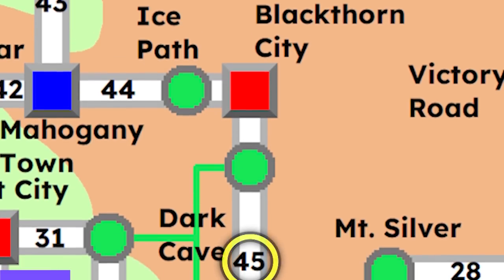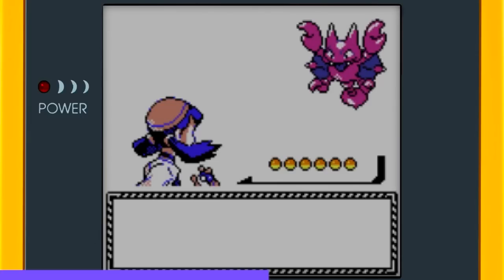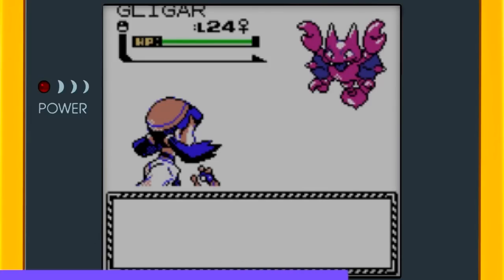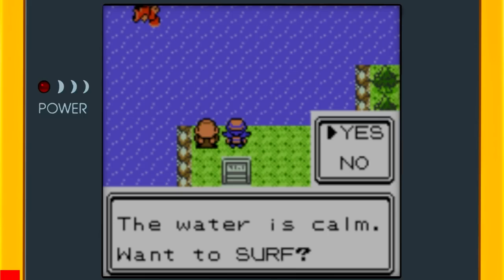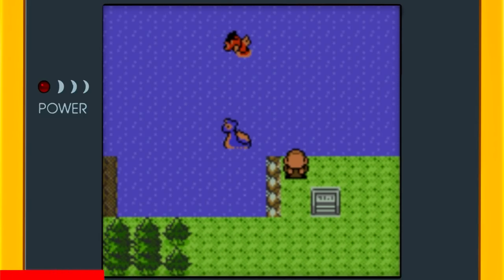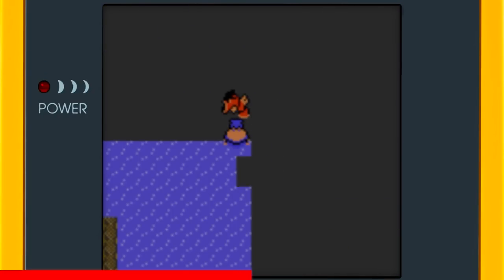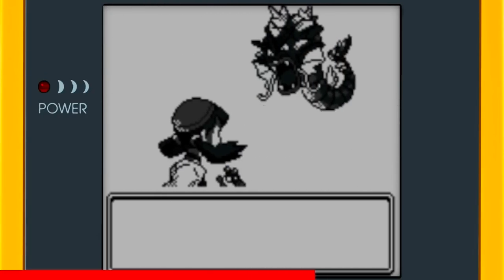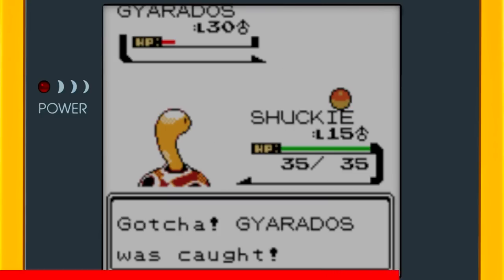Leaving Blackthorn, I journeyed south to Route 45, walked back and forth on the grassy patch, and encountered a level 24 female Gligar. After several tries I caught it with an Ultra Ball. When playing a Gen 2 game, there's one Pokémon you just have to catch: the shiny red Gyarados at the Lake of Rage. This has nothing to do with the video — it's just a bonus rare Pokémon everyone must catch. I ran into it with Surf and eventually got it added to my collection.